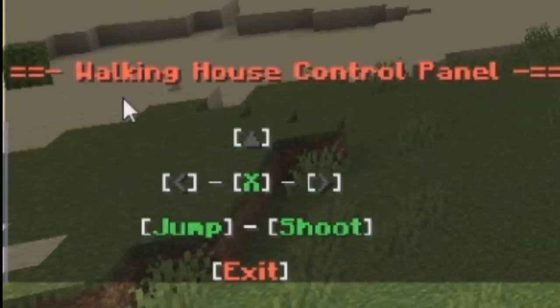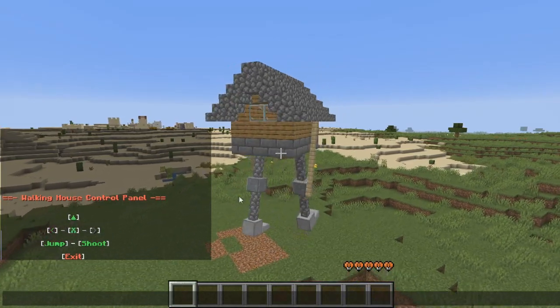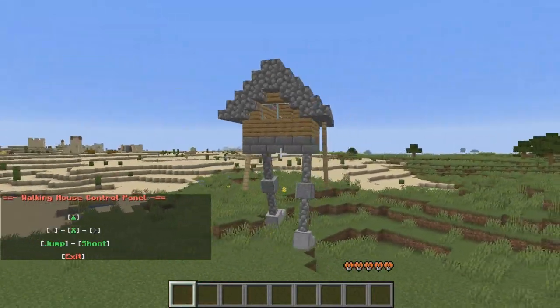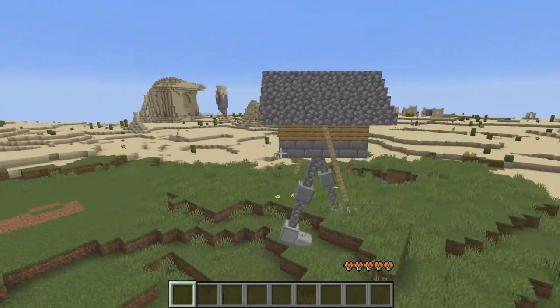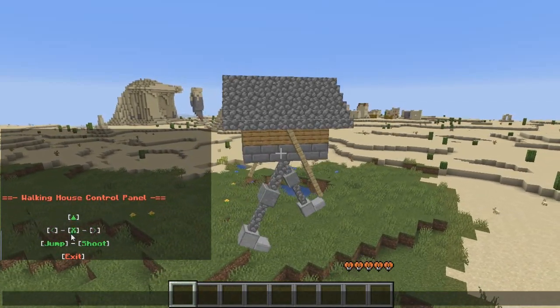You got your controls over here — the walking house control panel. You basically just click around and tell it to go places. This is how it moves — I'm moving my mouse right now. Anytime I want to use it, I just open up this little panel, and you can turn.